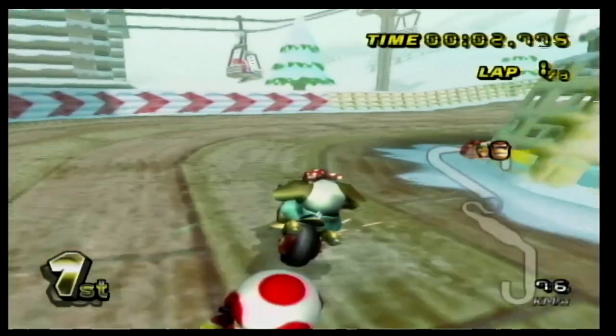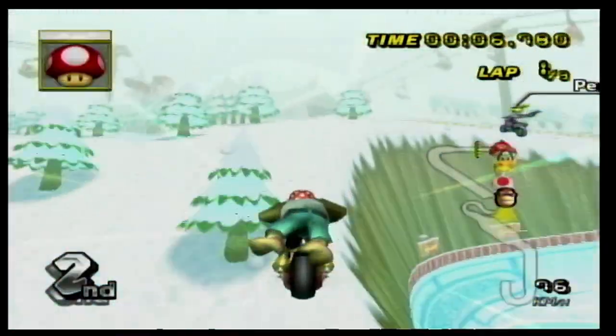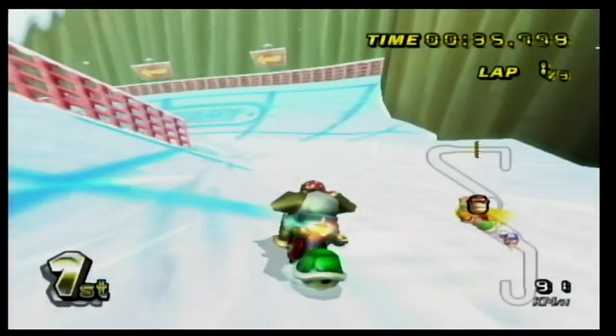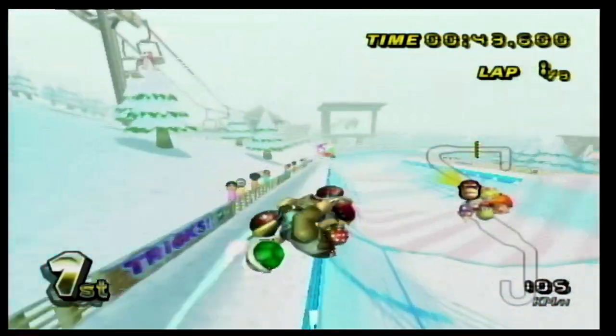Next we got DK Summit, and I had to add it because it's one of the best winter themed courses in my opinion. There's just so much going on here. You get shot out of a cannon and then you go through a ramp followed by a bunch of bumps you can do tricks off. The main highlight of this track though is making sharp turns without falling into a canyon, and of course the double ramp you can go back and forth on.